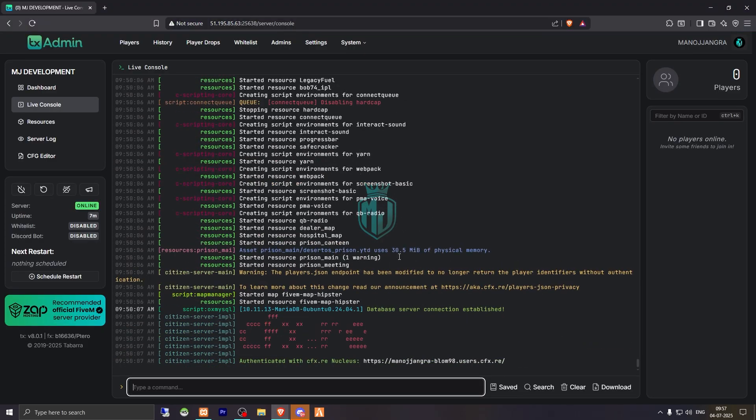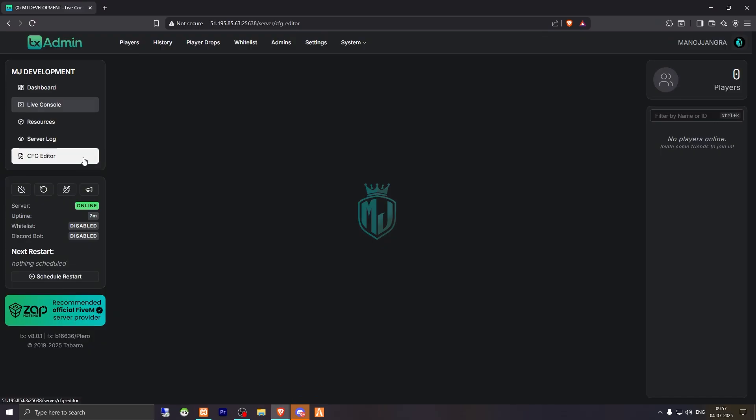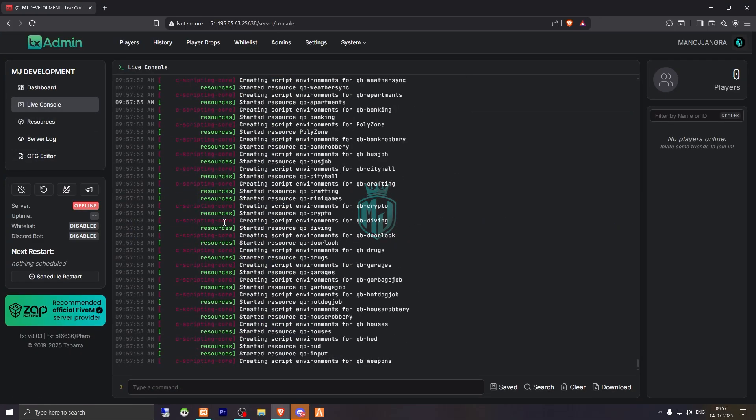After starting our server, we have to do one more thing. Go to our Cypher Core hosting platform and copy the port — it's 2565, which changes according to the IP address. We have to add it in our txAdmin server.cfg file. Go to the cfg editor and replace 30120 with the new port in both places, then save the file. This step makes your server public — if you skip it, your server will be private.